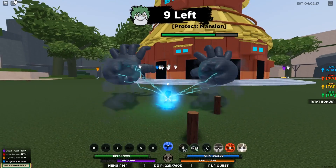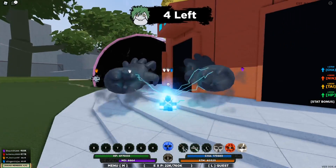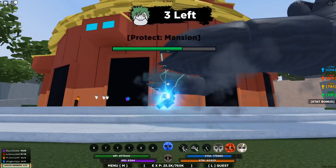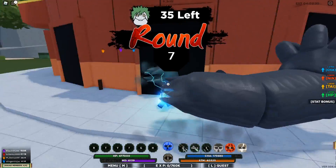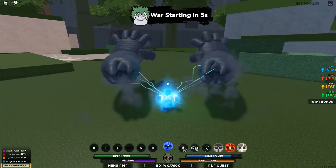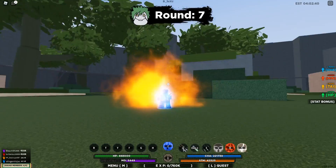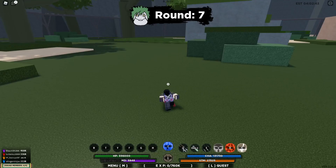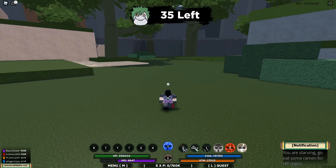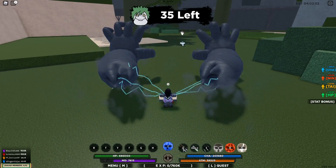Sometimes a teammate gets overrun — there are a lot of Zetsu on their side — so just go help them out and kill the extras. That happens once in a while. Always watch out for your teammates if they get overrun. Also, if you spend your mode too carelessly, you'll end up vulnerable. Without my mode I'm pretty useless, so always conserve it.